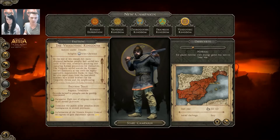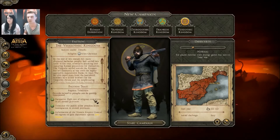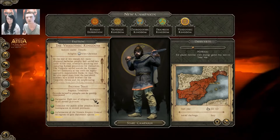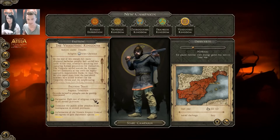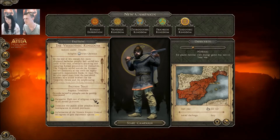We're going to have a quick look at the faction traits. If you want more details about this faction we suggest you visit the official wiki — we always publish a lot of details about those factions, the units they have and stuff like that. There's full information on all factions and what you can expect with unit additions, though there aren't any for the Visigoths but there are for the others.